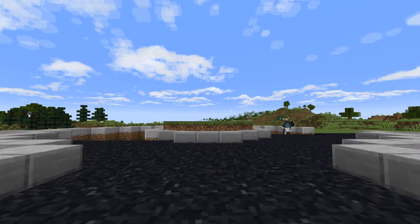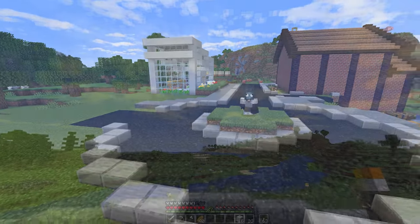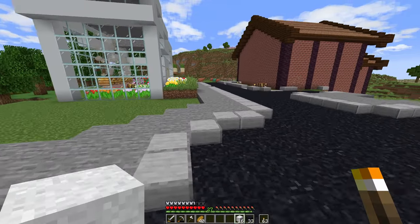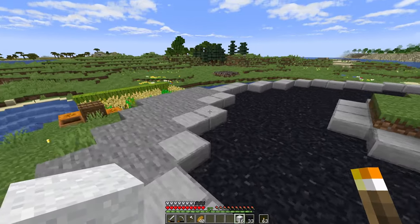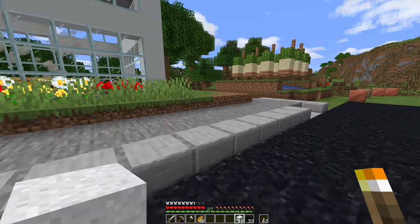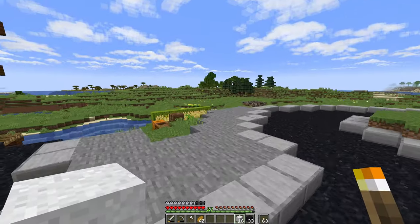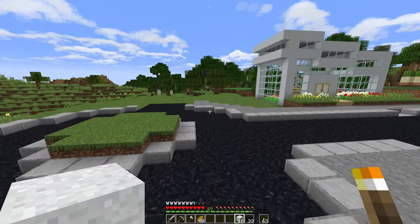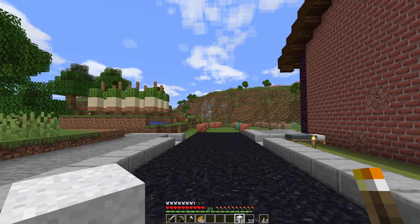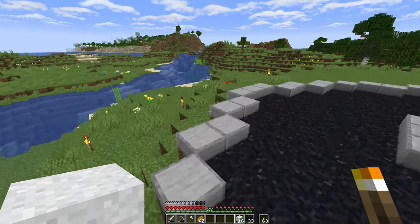Hello everybody, welcome back to another episode of Jug World! I've been hard at work on our little townscape here. I've laid out a roundabout-type area and done a decent amount of infrastructure work, getting these roads set up and ready to go — kind of a footprint for the area I want to develop. I got a little bit done between episodes just to set this one up so we could succeed here.